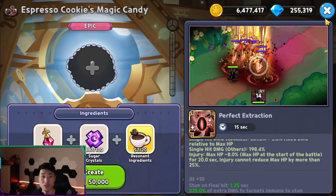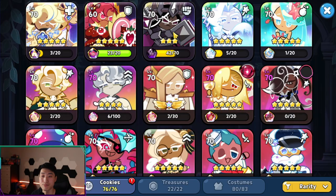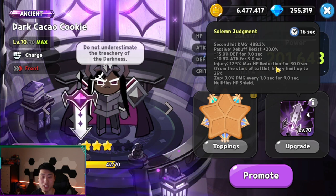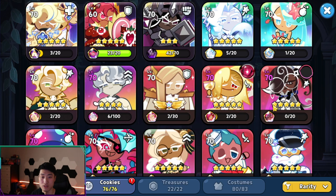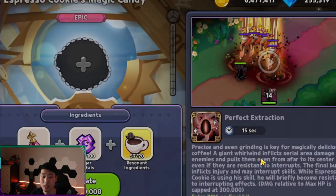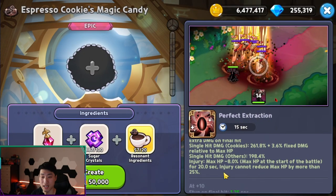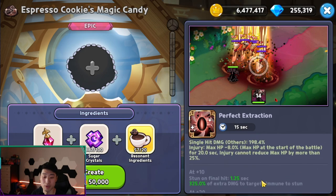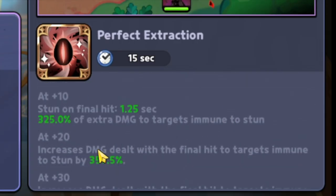Injury is going to be max HP minus 8% max HP at the start of the battle for 20 seconds, and injury can now reduce max HP by more than 25%. If you guys look at Dark Kakao — Dark Kakao has a very similar description, except the injury is going to be 12.5% max HP reduction for 30 seconds and the limit is up to 25%. So if you use this guy and Dark Kakao, then the injury is going to be maxed at the beginning. At plus 10, it's going to stun enemies as well.